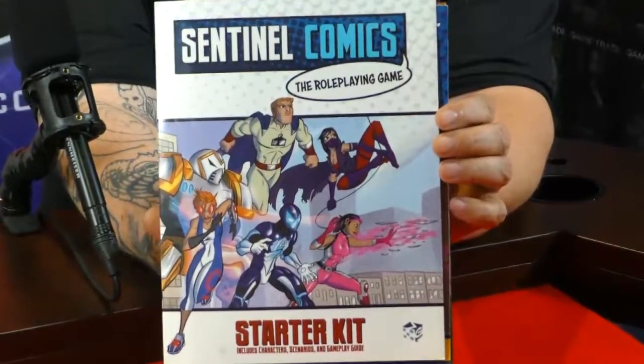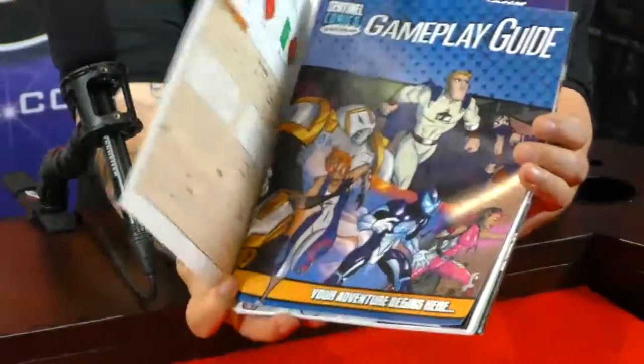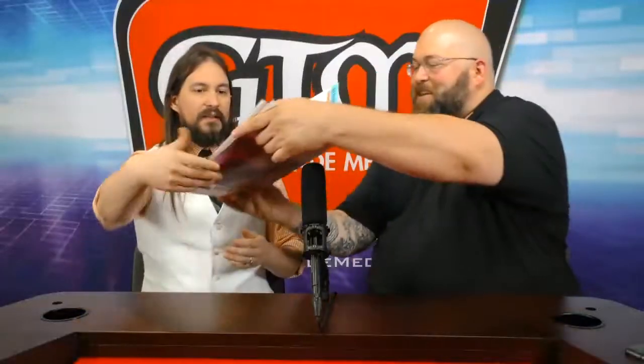We've got the Sentinel Comics role-playing game starter kit, which we did just release here at this show, though we are entirely sold out — there's no more at the show, we ran out yesterday. Let's get a nice little close-up of that. It comes with a bit of a cover and inside there's a bunch of booklets — 13 different booklets.